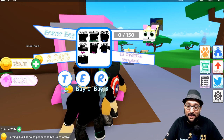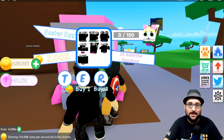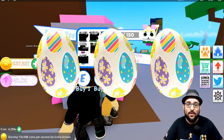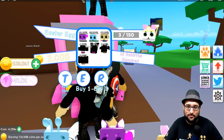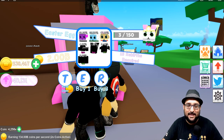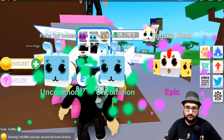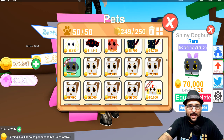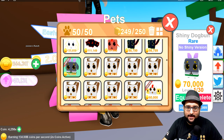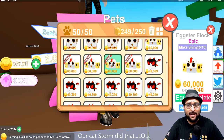If you guys want to get these pets as quickly as possible, that is the best way to do it. Let's go ahead and open some right now and see what we get. There we go — I just got three new pets right out of the gate. Let's keep opening a few and see what more we can get. I got the Extra Flock Egg — that's pretty cool, that's one of the epic eggs.